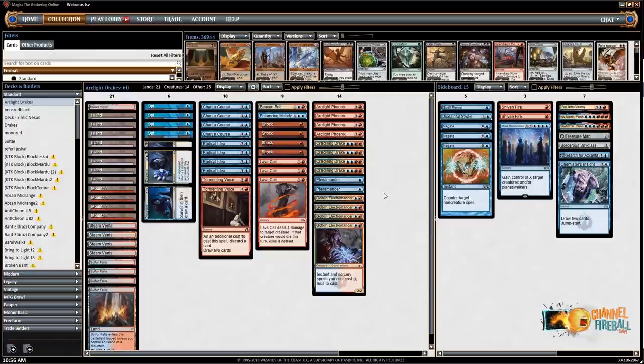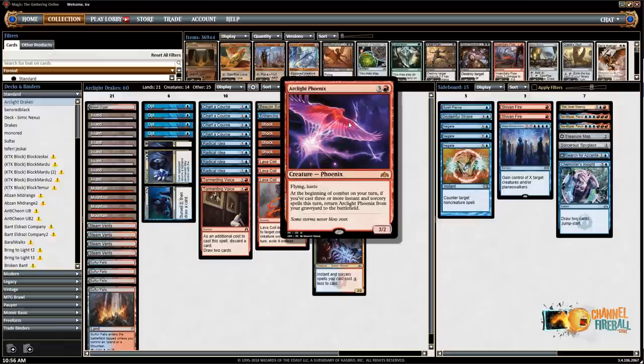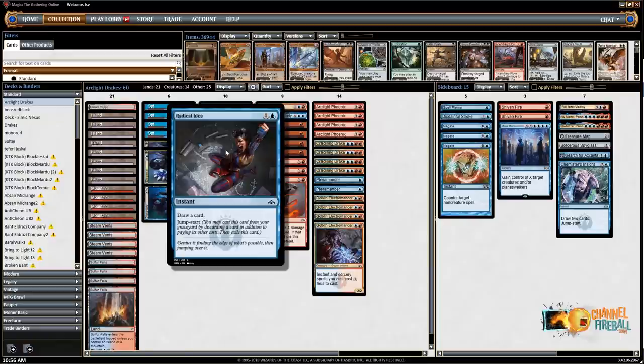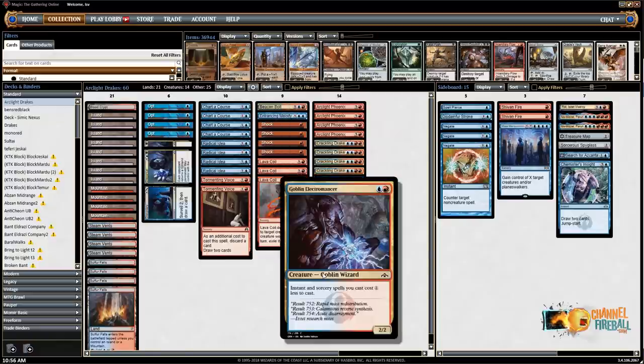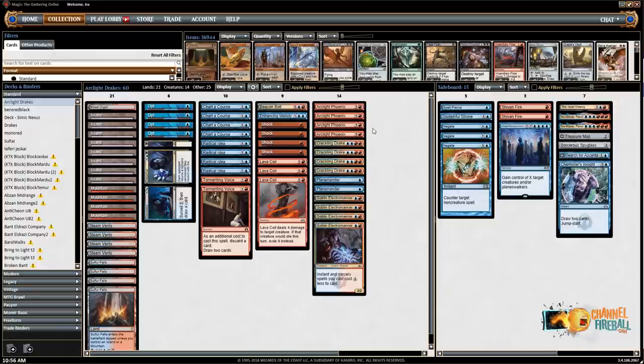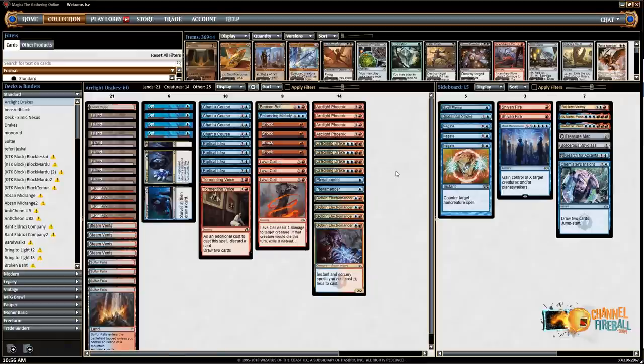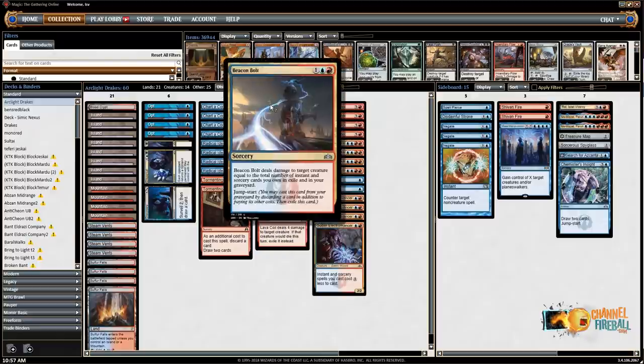This deck is pretty powerful. What it's trying to do is get Arclight Phoenix into your graveyard using Tormenting Voice, Discovery Dispersal, Chart of Course, Radical Idea — made cheaper by Electromancer — and string three spells together in the same turn to ideally put a couple Phoenixes into play. It's also got four copies of Crackling Drake because it's just a really powerful card. Four mana six-four draw a card is really good. Then two Terramanders — with 25 spells in the deck, there's a good chance you can flip this for just a couple of mana. Got a couple spice slots: one Beacon Bolt as a way to kill something and then kill another thing.